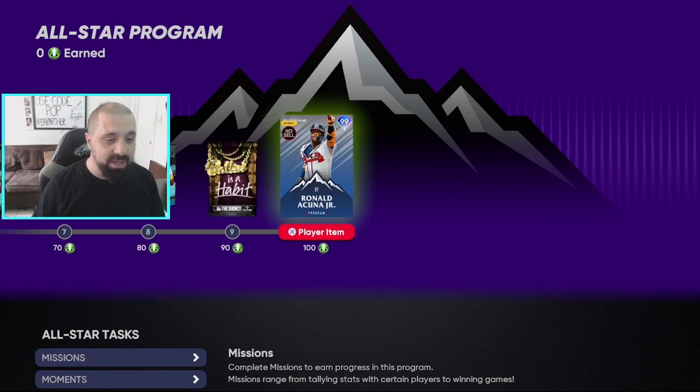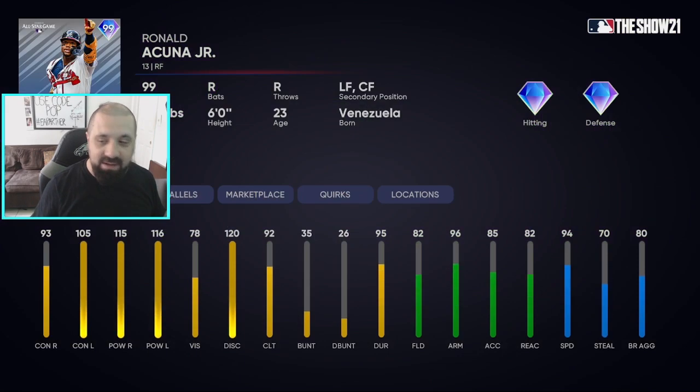The end goal is the Acuña Jr. 99 overall. Let's look at the attributes: 93 contact vs. righties, 105 vs. lefties, 115 power vs. righties, 116 vs. lefties, 94 speed, diamond hitting, diamond defense. He can play right field, left field, and center field. The only downside is vision at 78, but otherwise this card is absolutely phenomenal.